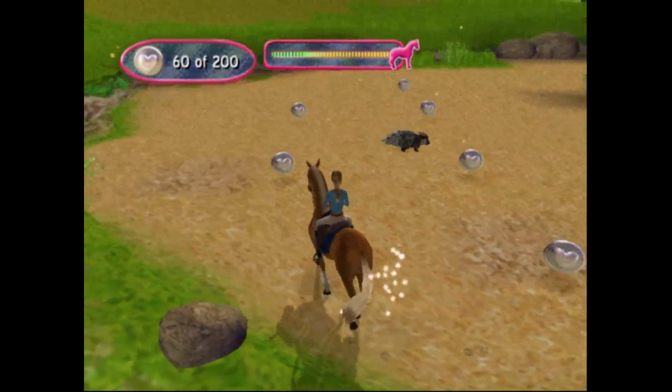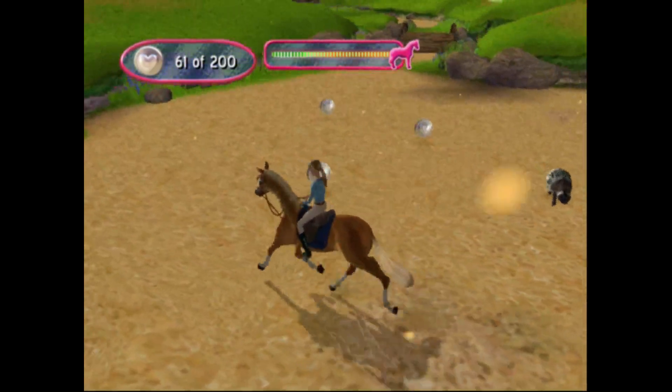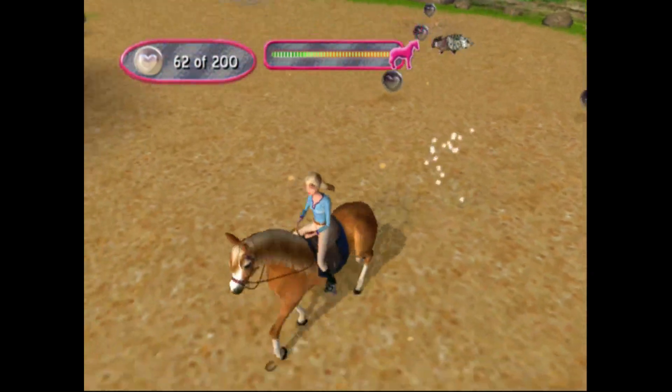The friendship meter is full and I've got the coins going well — 55 already. Let's go — slow down though, there's a porcupine right there. We've got to watch out because they can lower the friendship meter. Can't get too close, and if we do, they'll start following and chase the horse.